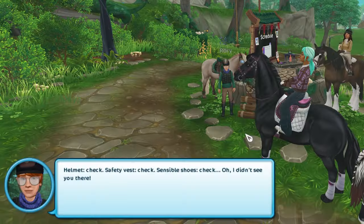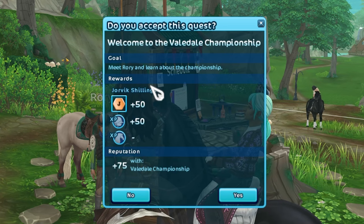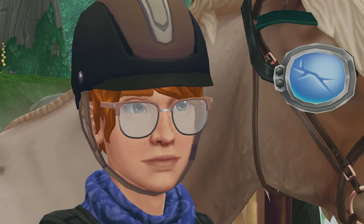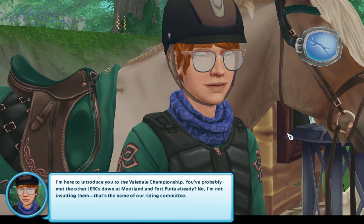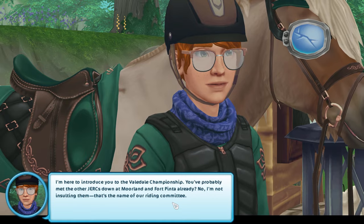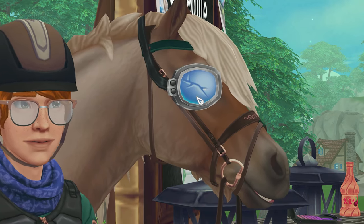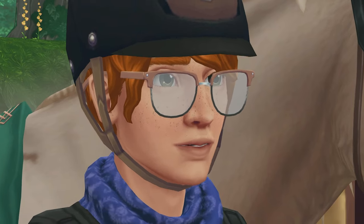Let's talk with Rory. 'Helmet — check. Safety vest — check. Sensible shoes — check. Oh, I didn't see you there.' Meet Rory and learn about the championship. Look at the freckles — I hope we can get freckles soon. 'I'm here to introduce you to the Veiledale Championship. You probably met the other jerks down at Moreland and Fort Pinto already — no, I'm not insulting them, that's the name of our riding committee.' The goggles are so cute on the horse! Star Stable, if you're watching this — goggles please, for our horses, and freckles for our characters.